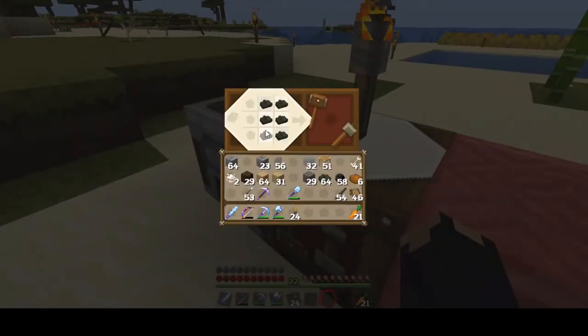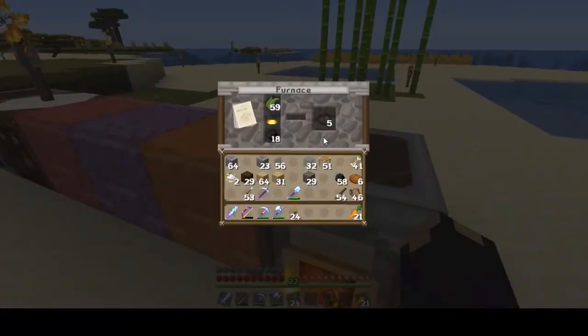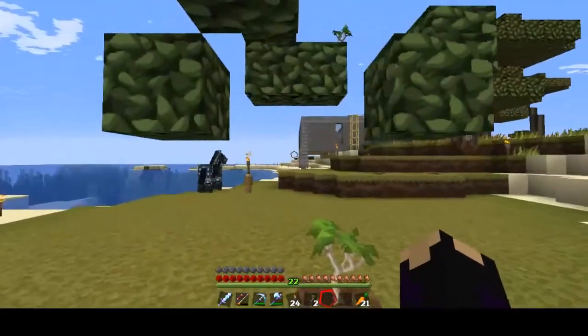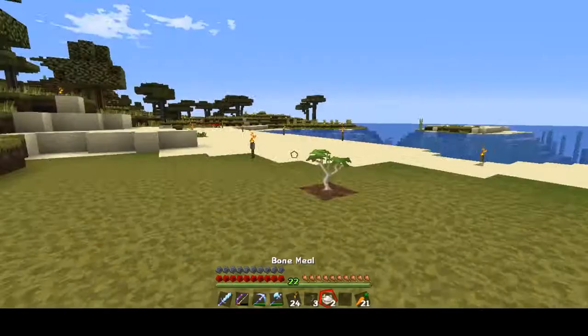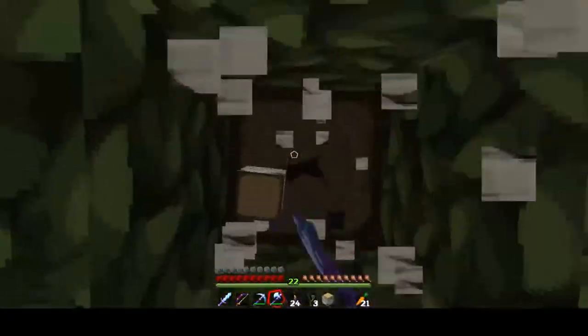Let's make some more blocks of this stuff — dried kelp blocks. Imagine if you could just eat a whole block and replenish all of your hunger at once; that'd be great. We can't make another one — seven more blocks. See, that's the thing: it always looks like a lot of kelp, but when you cook it and put it into blocks it really is not a lot. It acts just like coal. I'm gonna do this but if it doesn't grow then whatever. Oh perfect — I stood away from it a little bit and it worked.